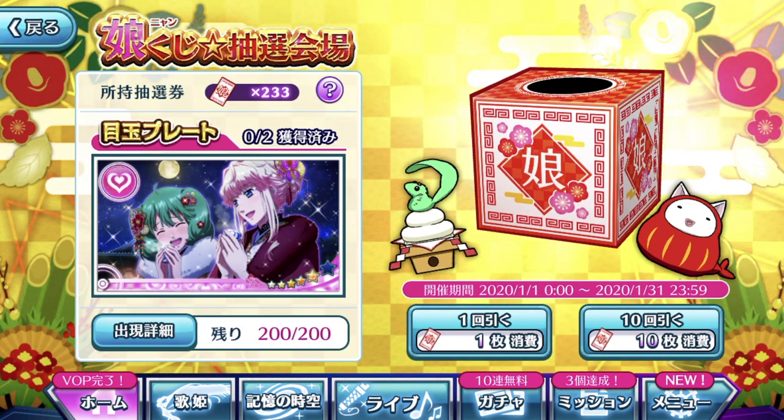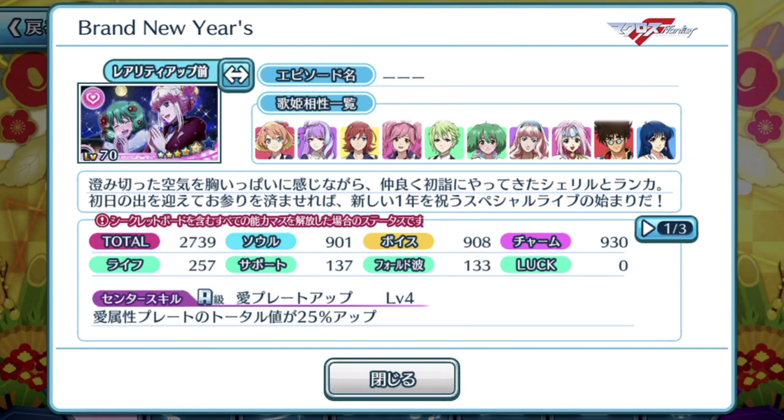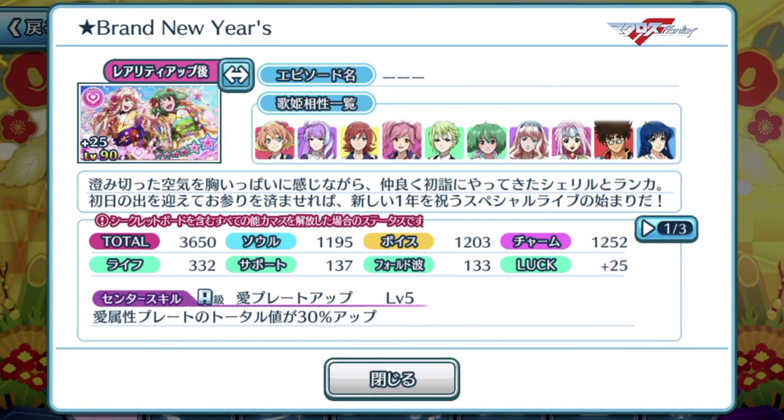Make sure you like and follow my page to stay updated on all news regarding Uta Macross that needs translating, because I don't do translations on my YouTube channel except for the gacha pool. Let's dive into the Nyang Kooji box and take a look at the brand new episode plate featured for the year 2020. As you can tell, it was promoted with Ranka and Cheryl in the original artwork — not the fully evolved one, but we can take a look at the fully evolved version. Wonderful, lovely illustration of Cheryl and Ranka in their kimono for the brand new year.